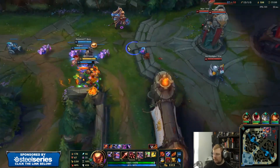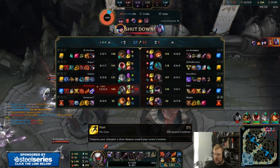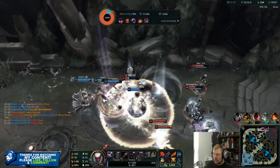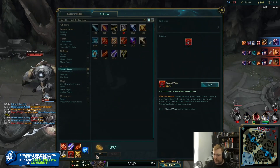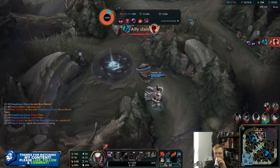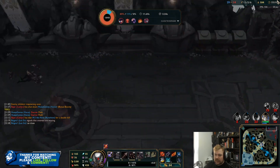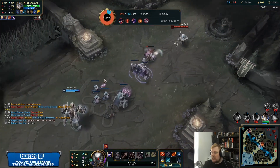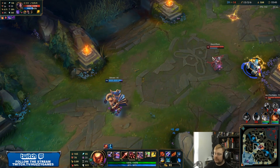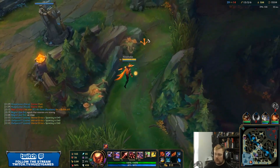I'm expecting Hecarim from there - son of a monkey butt. God damn it, I was too far up. My team might be fine without me. Now I might need a QSS - lane phase I didn't need one, now I might. The Varus buff was base stats, and there were actually a couple of nerfs in there too, but minuscule. I think Varus has been strong the whole time - you see him in the patch notes and that makes you think about Varus, and I think he's been strong the whole time. If he was strong now, he was strong before the buffs.